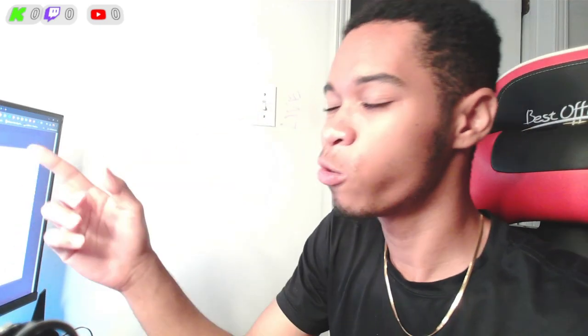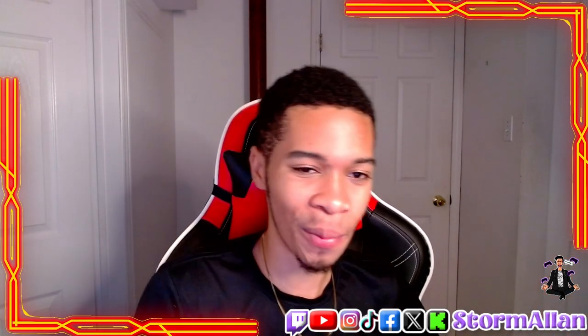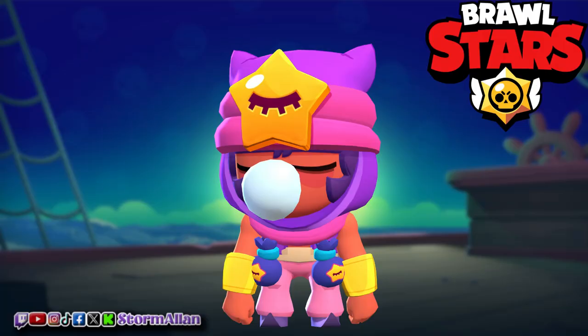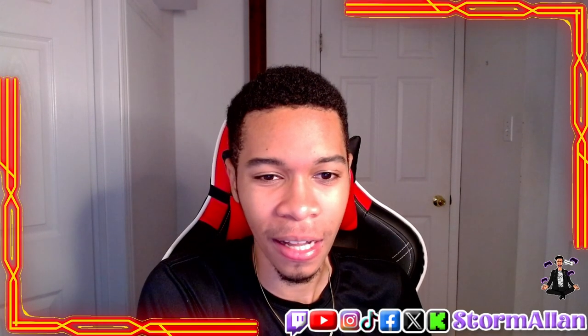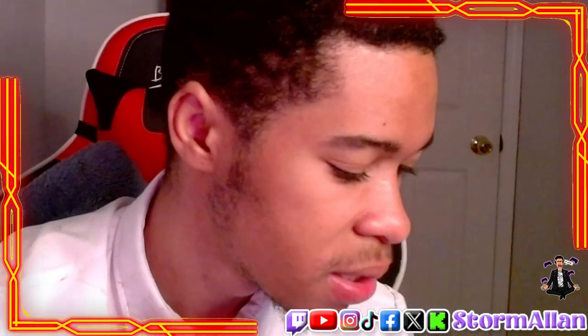At number four, if it ain't broke don't fix it — the color combinations work perfectly. It reminds me of Aladdin; I think Aladdin has a similar color in the animated cartoons. It just gives that vibe of the sand and the desert. If you want more videos like this, make sure you subscribe and turn that bell on.